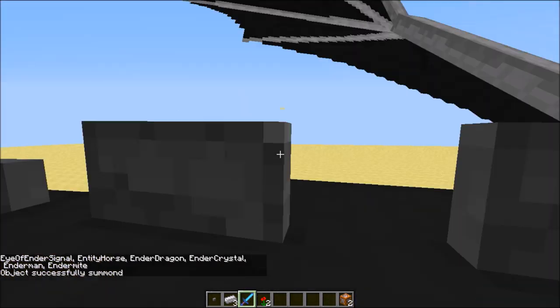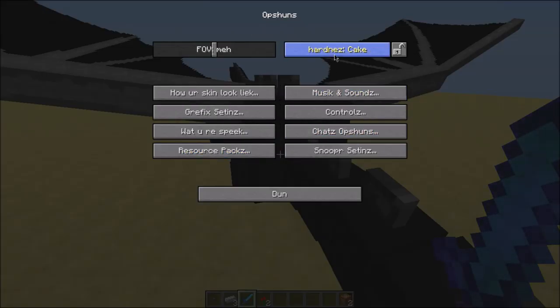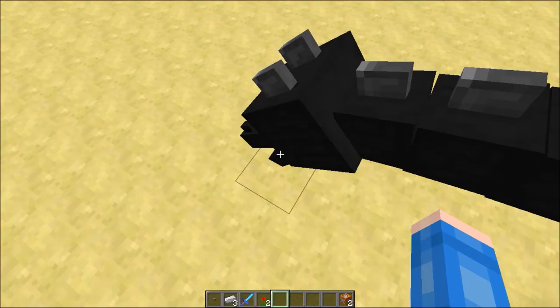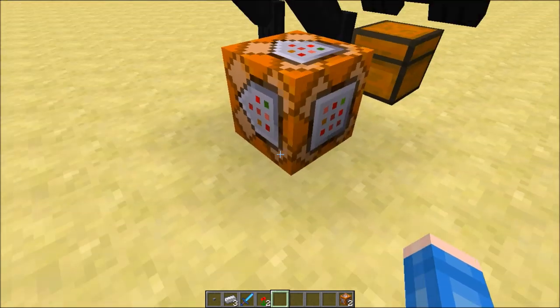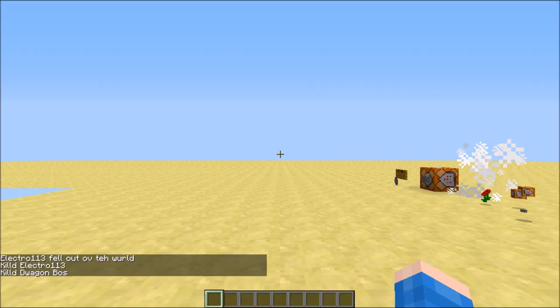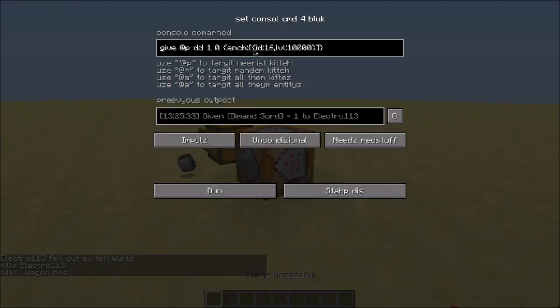Oh sorry — I forgot, you cannot actually kill the ender dragon just by punching it. You must kill it with a bow. I'm kind of confused here. I'm dying and I don't know how to delete this ender dragon. I'm respawning. Sorry about that — you actually cannot kill the ender dragon just by punching it. You can stop the video right now, I'm just talking.